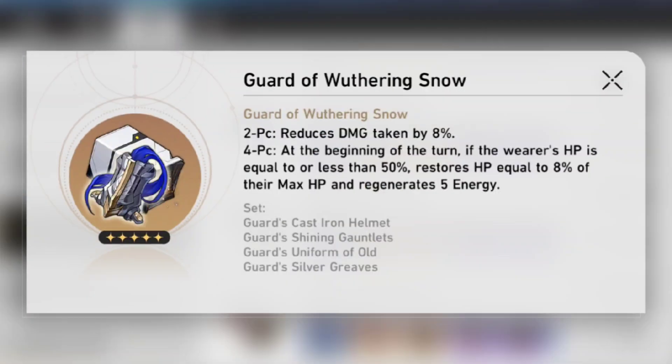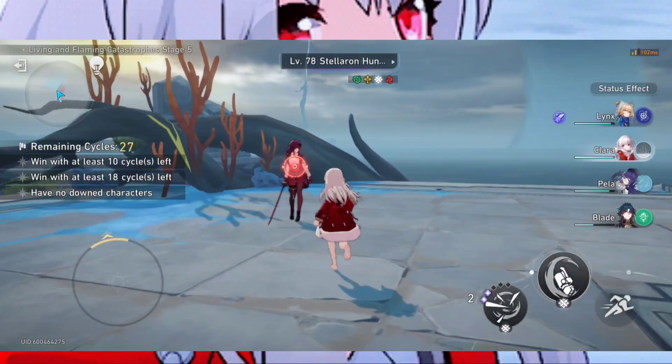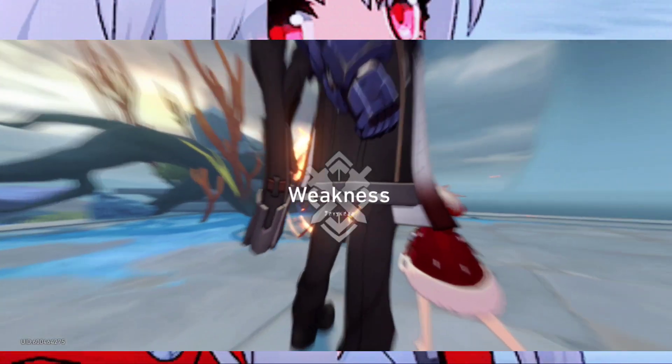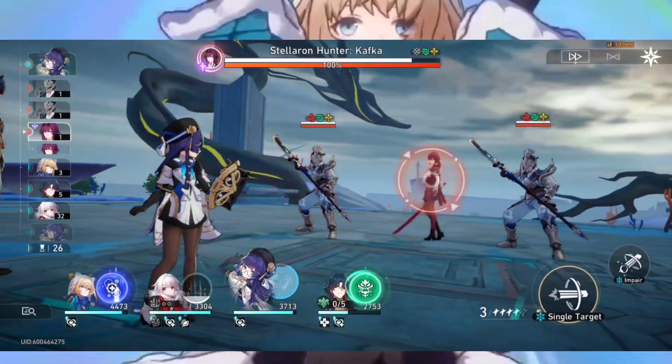For relics, Clara has a lot of options. You can use the physical set, the tank set, or mix two-piece combos like two-piece tank with two-piece attack, or two-piece attack with two-piece physical. There's a lot you can go with, so you're not locked into only the physical set — though the physical set is by far her best option.